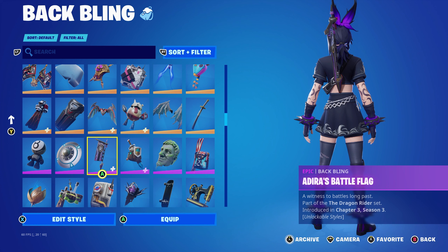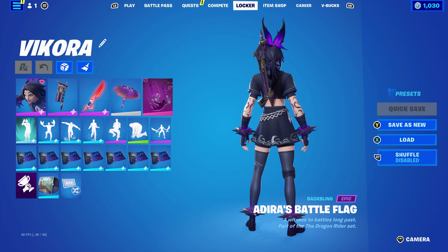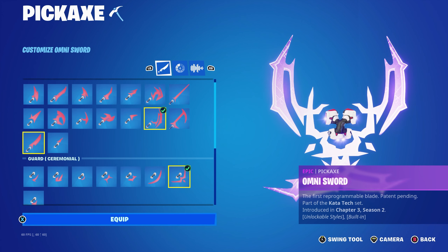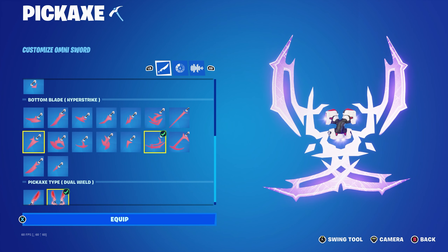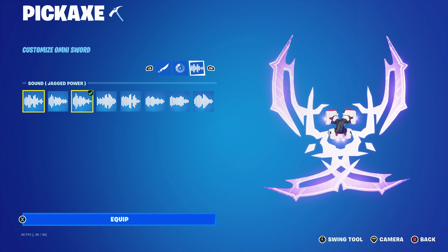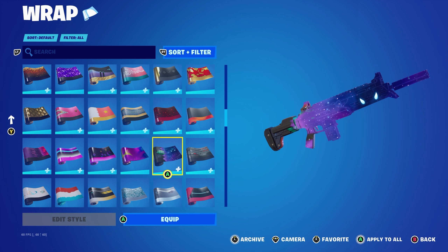For the final combo I used the Adira's Battle Flag back bling from the Chapter 3 Season 3 battle pass — Adira's back bling from the Dragon Rider set — using the edit style with purple and black. Pickaxe is the Omnisword from the Chapter 3 Season 2 battle pass, part of the Qatar Tech set. I'm using Top Blade Hyper Strike, Guard Ceremonial, Bottom Blade Hyper Strike, dual wield type, Amethyst color (Ultraviolet also works), and Jagged Power sound. The wrap is the Horizon, part of the Luminary set from the Chapter 4 Season 2 battle pass — Mystica's weapon wrap — mainly for the purple.